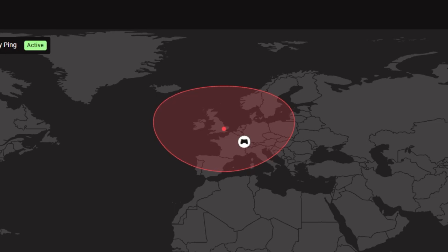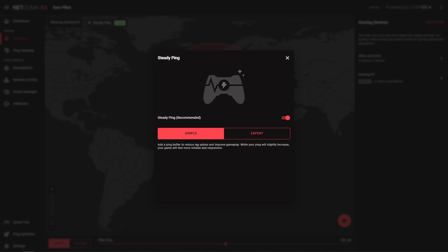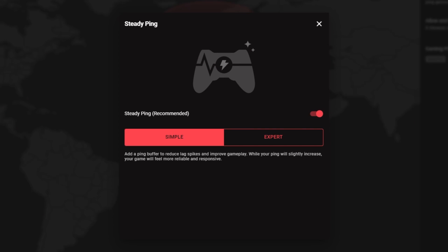Whilst we've still got geo filter open, there are a few more things to go over. The brand new and powerful steady ping feature is in the geo filter UI. Steady ping can be enabled here with a simple toggle. It also gives you the choice between simple and expert modes.